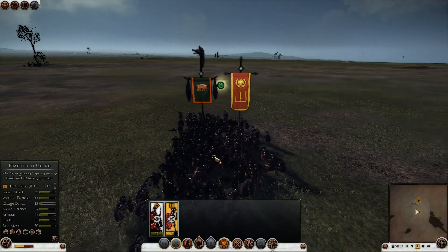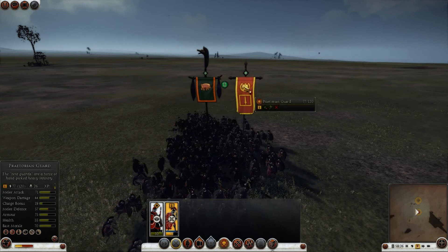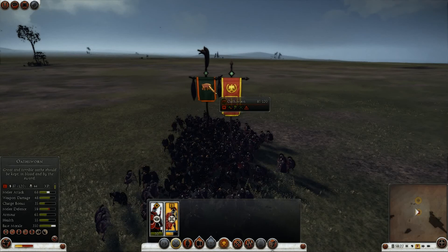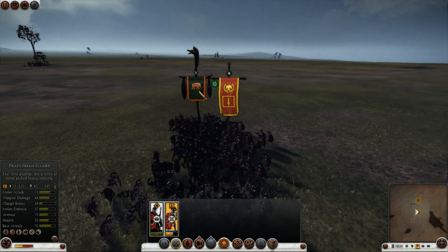Still, they are losing — fairly decisively, I'd say. Because the Ulth Zorn still have their 35 charge bonus, while the Praetorian Guard have their 19 charge bonus. So the Ulth Zorn are doing better against the Praetorian Guard, but the Praetorian Guard are doing better than they would if they had formation attack on.